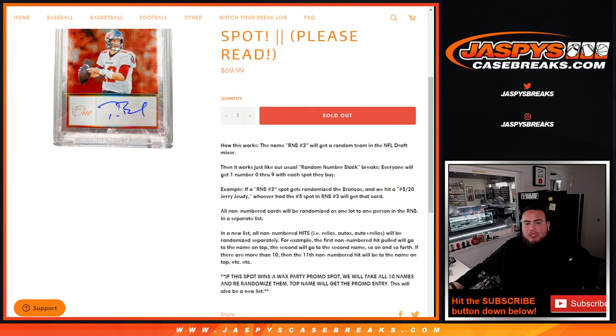As an example, if RMB3 gets randomized to Broncos and we hit a Jerry Judy autograph relic numbered card, and it's serial numbered 5 out of 20, whoever has block 5 would get that card, as we go by the first number on the left side of the serial number dash.